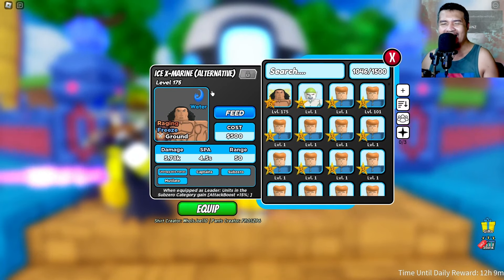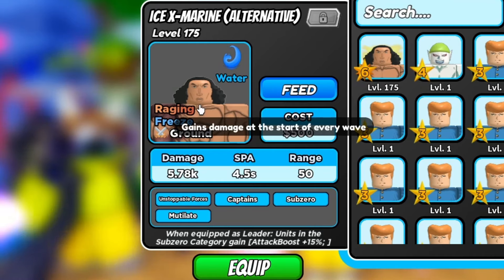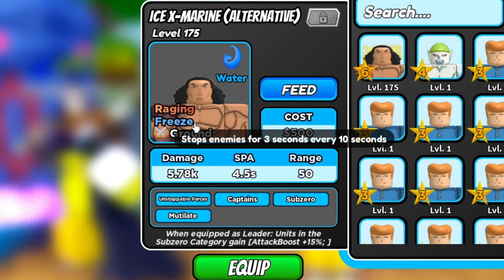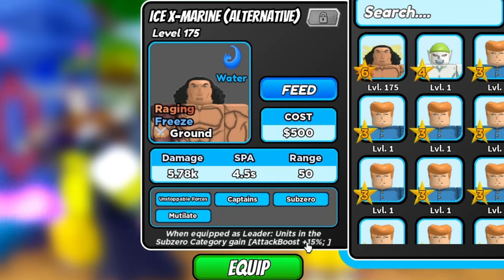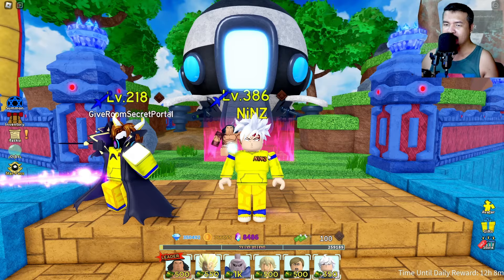Hello guys, we got the Ice X Marine Alternative again. This is the unit code from Snow RBX. He has a water enchant — raging, which gains damage at the start of every wave — plus freezing effect, ground unit, and attack boost +15% in the sub-zero category.